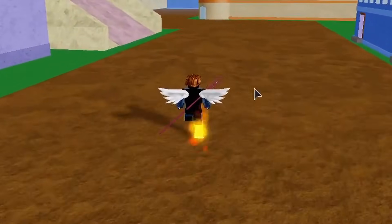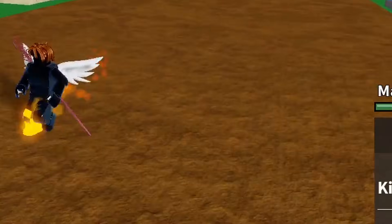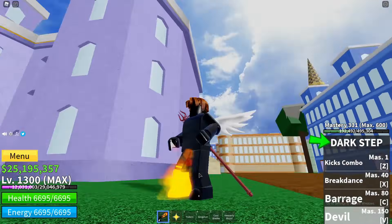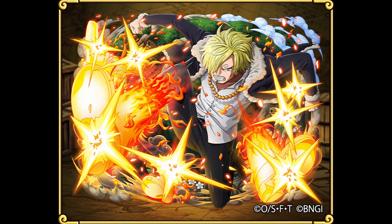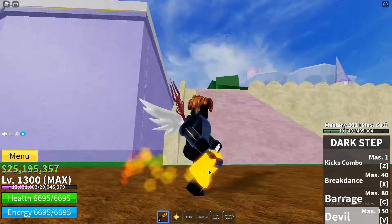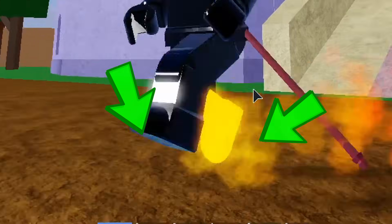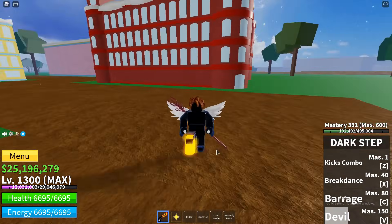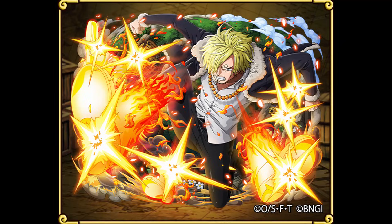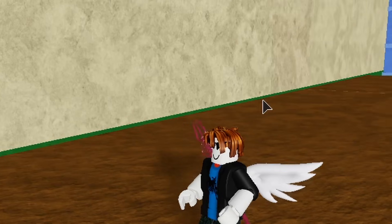Welcome back guys. This video is about the dark step — specifically the double diablo move, that thing where it sets your legs on fire. I'm not sure if it actually increases your damage as well, but I'm trying to get the double diablo. If you activate this move 100 times, you can set both your legs on fire.